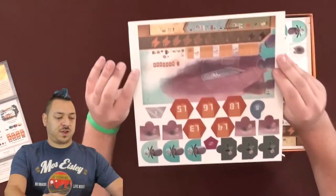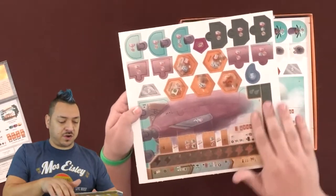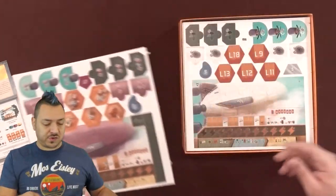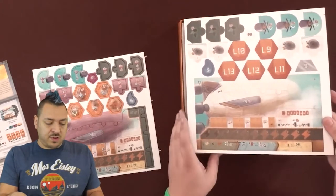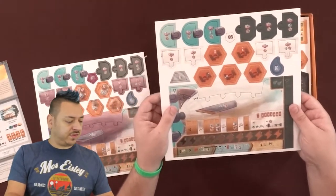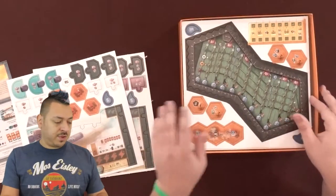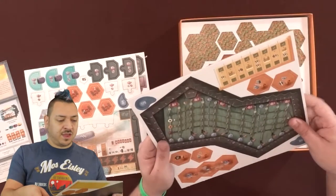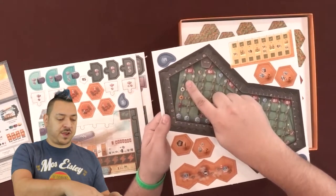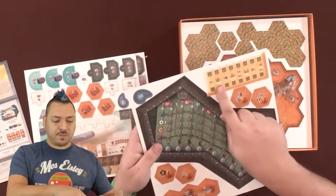We've got some hex pieces and these small pieces. This looks like your personal player board — it looks like a cloud airship, which is cool. Got purple and white ones here. This looks like some kind of point scoring track or resource track. You've got blue, white, yellowish-orange, and purple that you can move up.